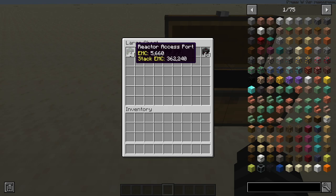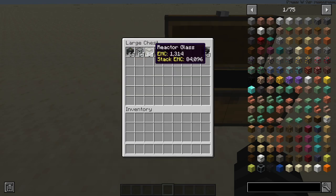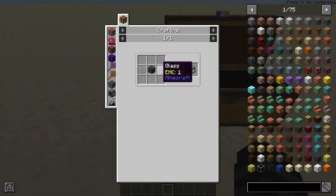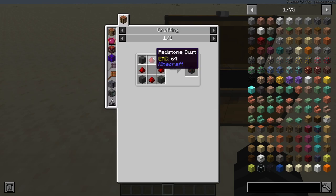The access port is pretty important — it's your in and out for fuel and cyanite, which is the thing the fuel turns into. Reactor glass is glass and reactor casing. Power tap is four reactor casing and four redstone.